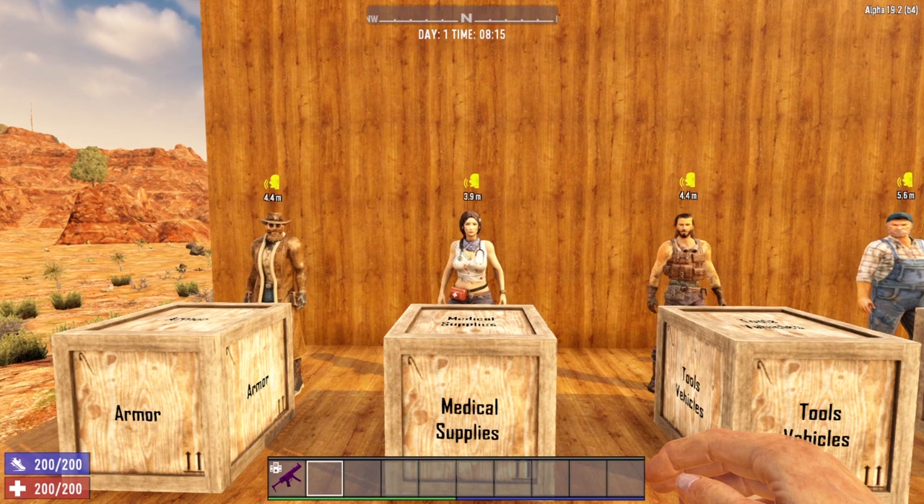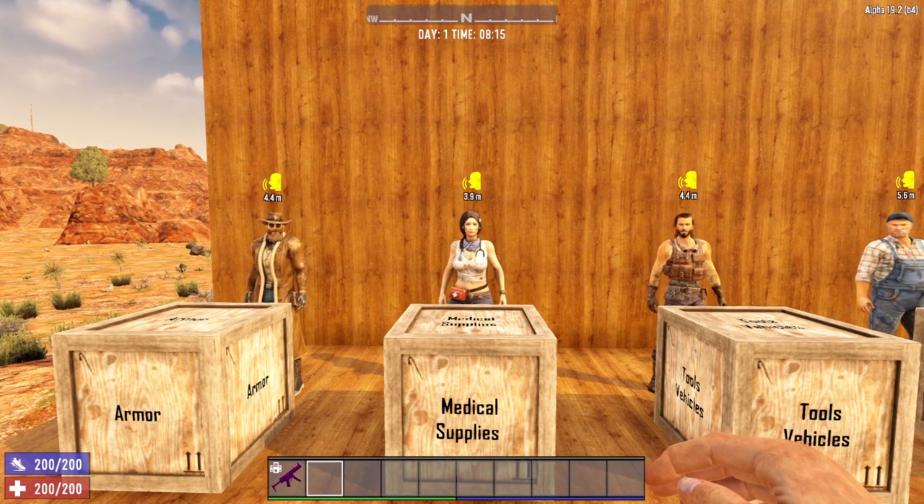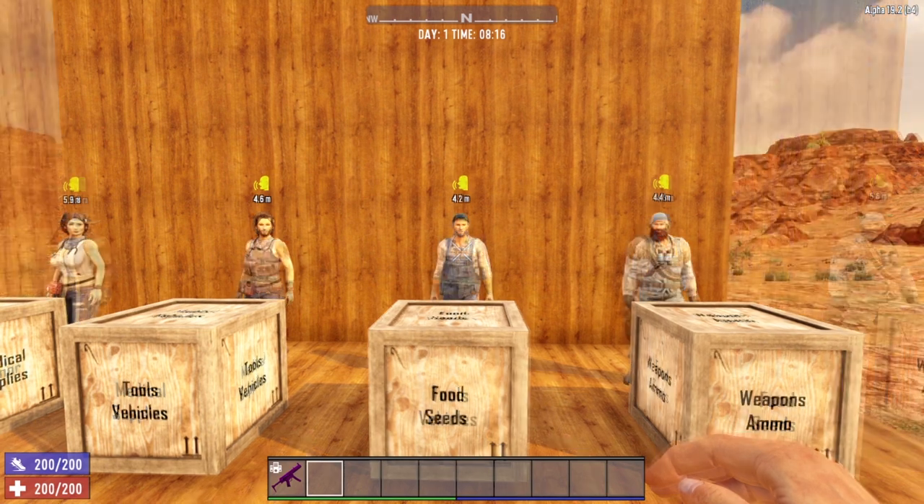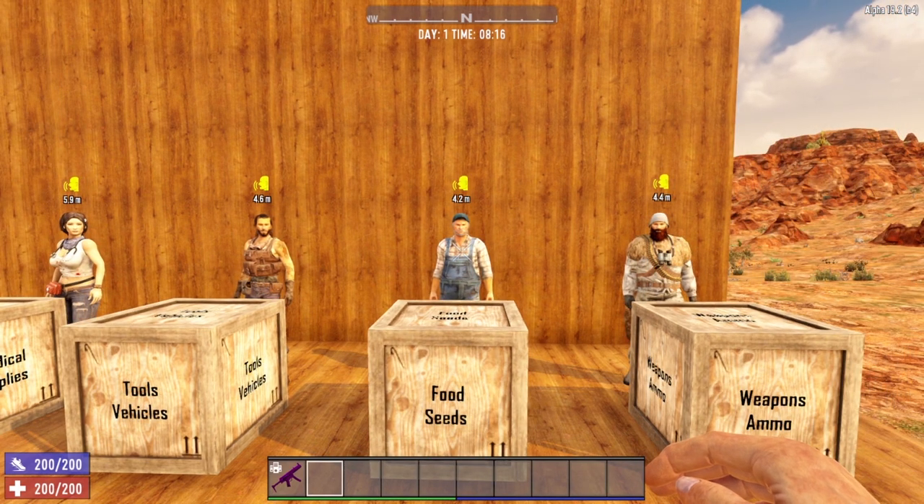Next up we have Trader Jen. She specializes in medical supplies, so if you need to get yourself healed up, swing on by Trader Jen's and pick yourself up some medical supplies. Next up we have Trader Bob. He specializes in tools and vehicles. And then we have Trader Rekt. He specializes in food and seeds, and also at being a gigantic jerk.